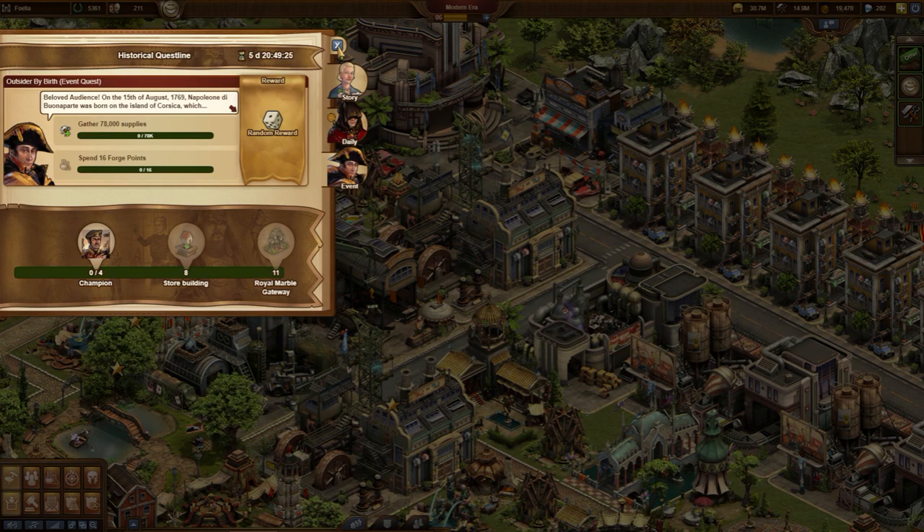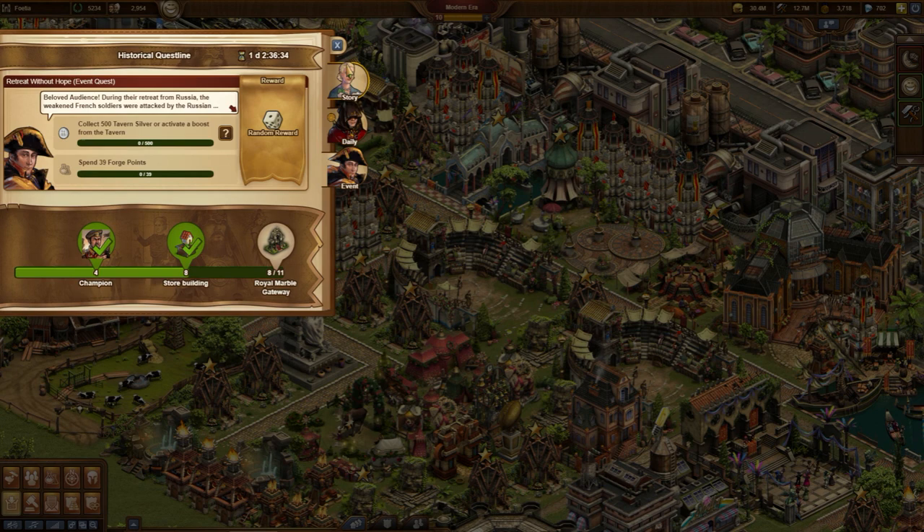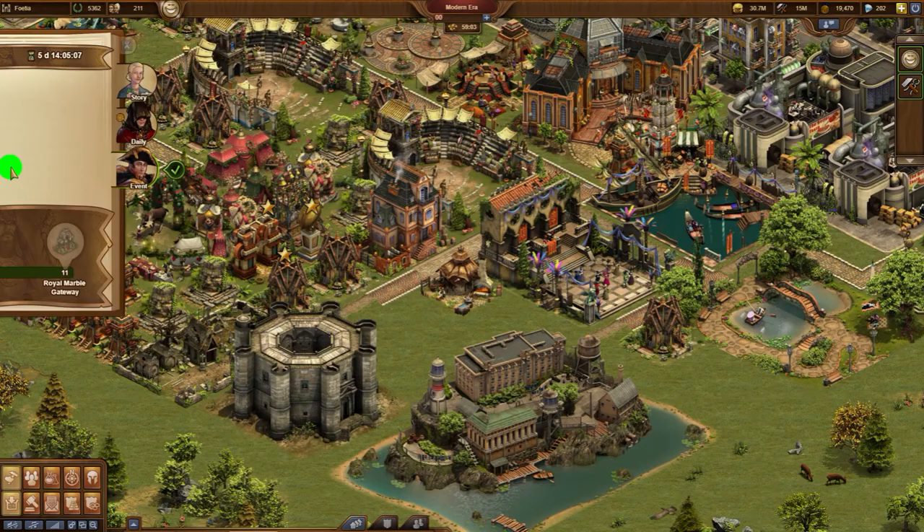The quests vary significantly based on the age. This is not only relevant for the required number of coins or supplies a player has to pay. Also the number of Forge points per quest grows with the era, from 26 in the High Middle Ages up to 57 in the Oceanic Future.